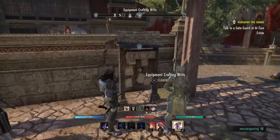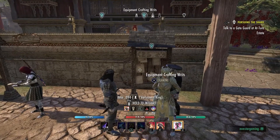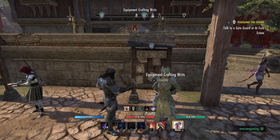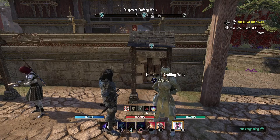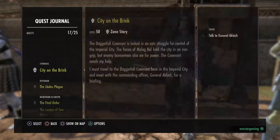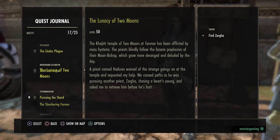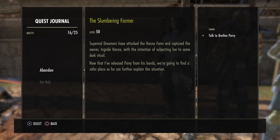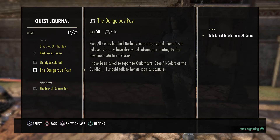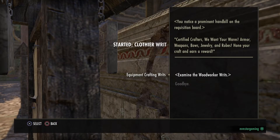I'll do a full tutorial because people who are new or just came back to the game — I'm going to show them how to get the motifs and all that, real quick and easy. There's a quest associated with these equipment crafting writ boards. We're going to start off — you're going to need space in your journal. You can have 25 quests at a time, so I need to drop some of these quests. I'm going to abandon some of these old quests to make room.